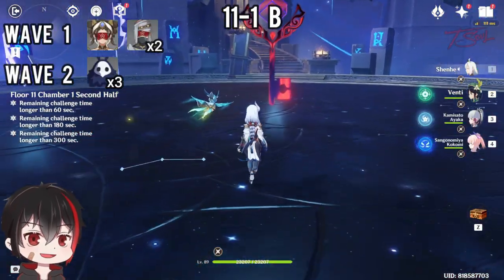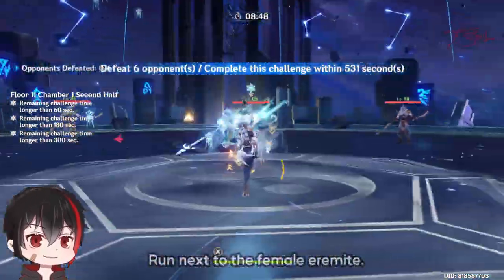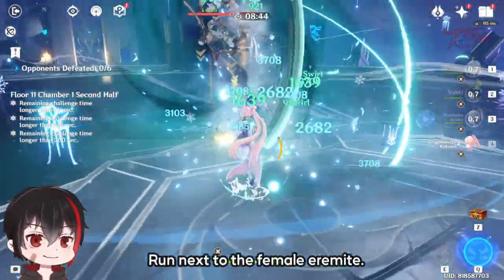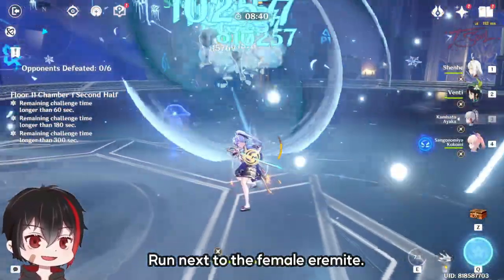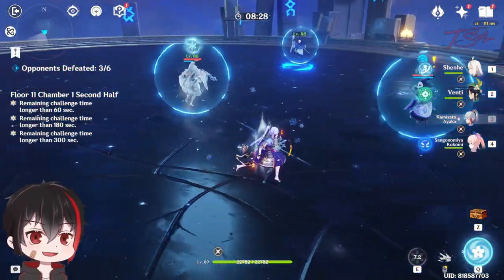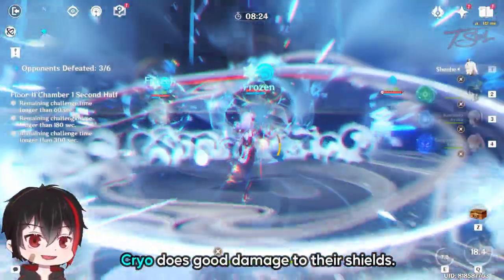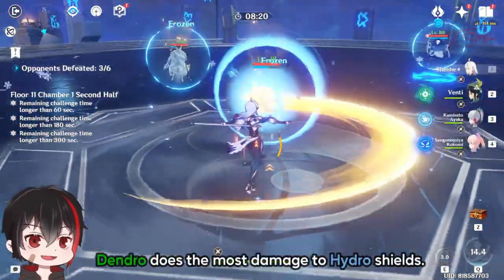Chamber 1 second half also has two waves of enemies. At the start, run next to the female Eremite — the other two are melee and will run towards you. Then you can just AoE them down after they group up. Wave 2 is the annoying one: 3 Hydro Abyss Mages. This is why we want a Cryo unit. Cryo does the most damage to the shields and freezes them from doing their annoying attacks. Dendro also does good damage, so you can use that too.